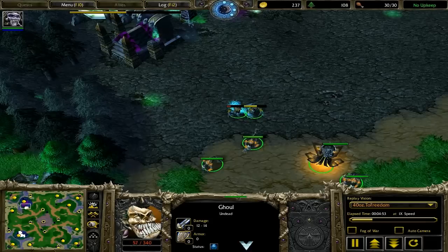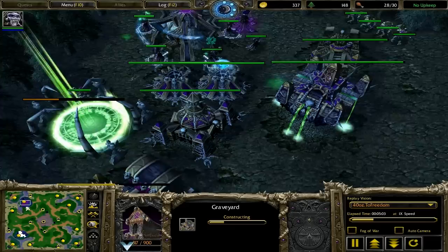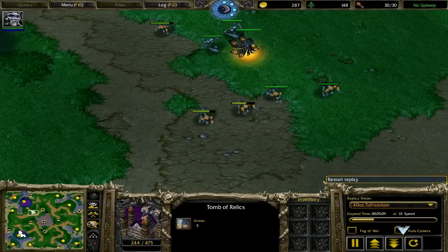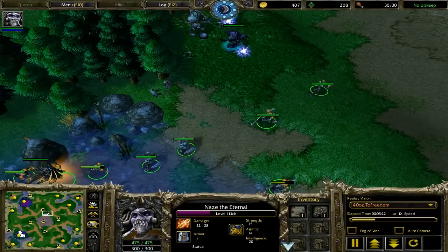I don't want to wander too far into his base. I'm just going to try and stay on the outskirts, maybe try and draw him out. I did notice that he had put up the second Crypt that I had taken down. So when I reach tier 2, I'm going to choose to start making Fiends, which, timed properly, will counter his gargoyles effectively. So I'm going to back off right now and try to creep and get level 2. Having any hero level advantage, especially early game, is a big deal — even more so in Undead vs. Undead.